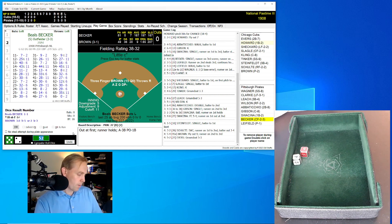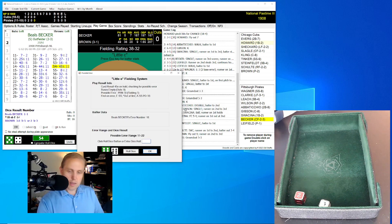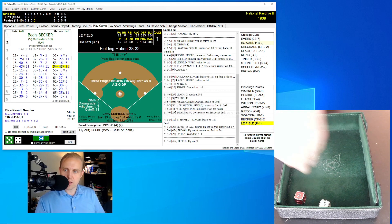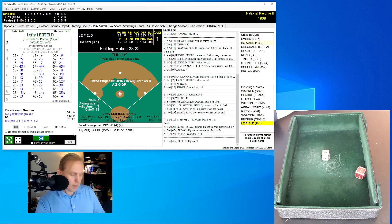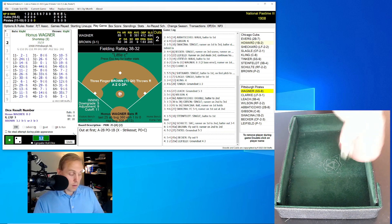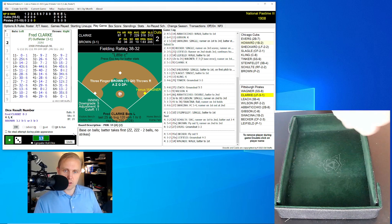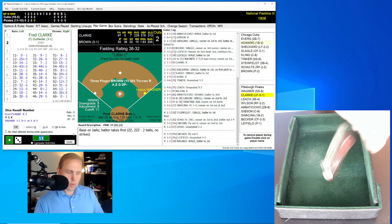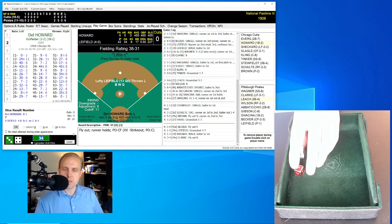Bottom of the fourth — Beals Becker up for the Pirates. Rolls a 54 for a 45, little E rolls a 23 just out of range — fly ball to right, Schulte has it for the out. Lefty Liefeld rolls a 12 for a 25 — ground ball to second, Evers to first, two gone. Honus Wagner rolls a 13 for a 14 — he will walk. That brings up Fred Clark. We're not going to run Wagner — Clark rolls a 34 for a 44, fly ball to center, Slagle has it. And we go to the top of the fifth.